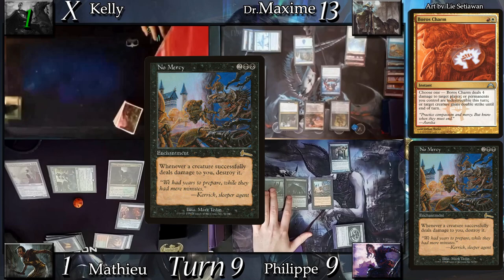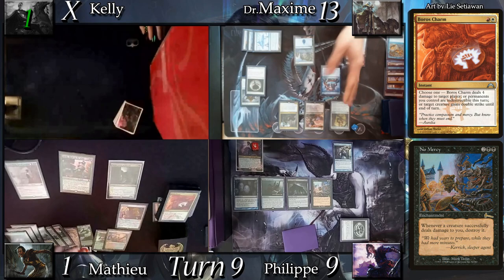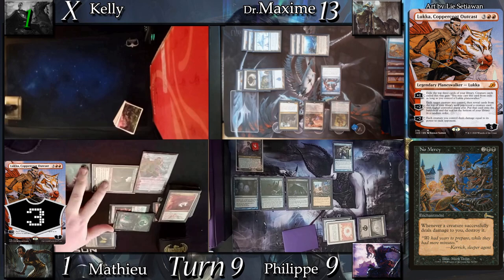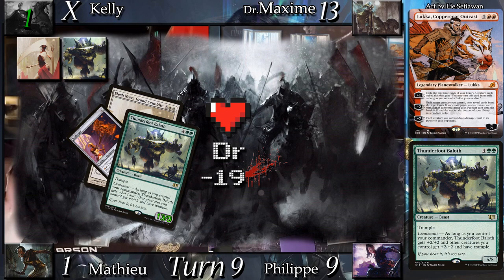Mathieu goes to his upkeep, succeeds his Mana Crypt roll, and taps 4 permanents to Tangle Wire. Before we leave the upkeep, Max activates Eldrazi Displacer twice to tap down Samut and Selvala. Mathieu goes to his main phase and casts Lukka, Coppercoat Outcast, minus 2 to transmogrify Selvala — revealing a Thunderfoot Baloth — and equips the Sunforger to it. Mathieu chooses his victims and goes to combat, sending Elesh Norn and the Baloth to Dr. Max, then passes.